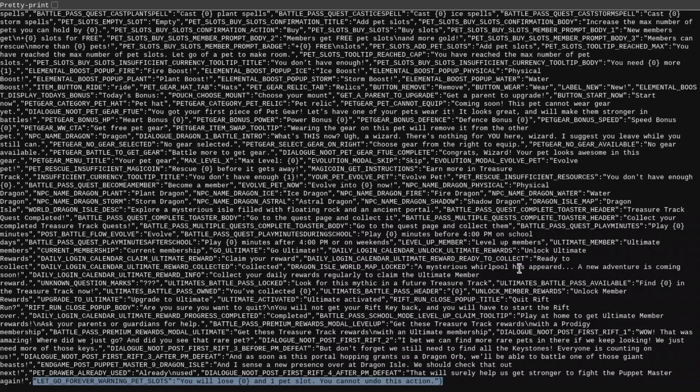Finally, there is something that was added to the data. It says: 'Let go forever warning — pet slots. You will lose one pet slot. You cannot undo this action.' So if you try and release a pet, you're going to lose a pet slot, which is a bit annoying. I do like that it has been free to release pets, but it's going to be a bit annoying that you're going to have to lose a pet slot if you release a pet.